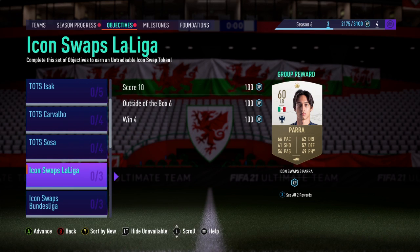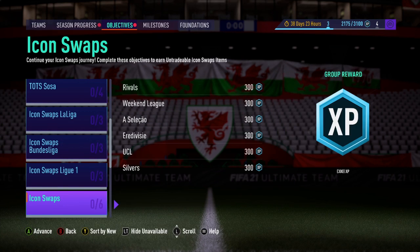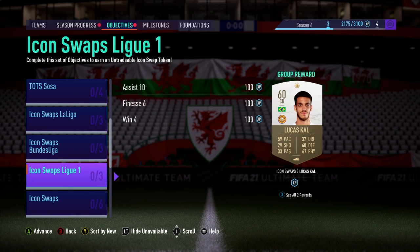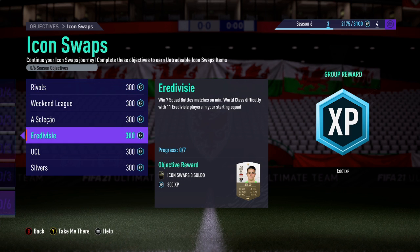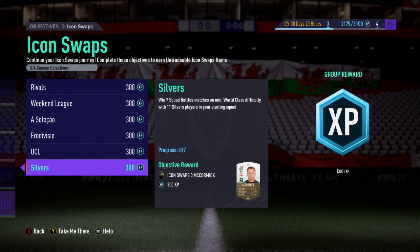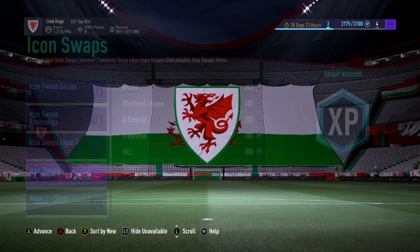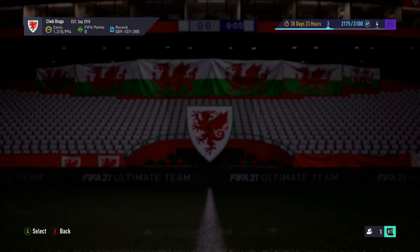So these are all of the icon swap stuff. They've got a La Liga set, a Bundesliga set, a French League set. How many tokens do we have altogether? You can get nine off the bat — that is pretty damn sexy. So you can get yourself the icon straight away. Maybe I've counted them wrong, but I'm pretty sure it was nine.